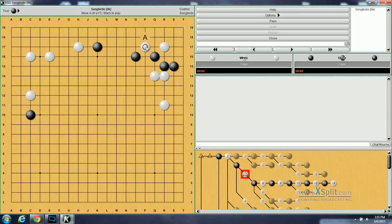So the more correct move is to go here, and this is problem number 128. Because after White goes here, Black will block here. And again, the question is: what's the continuation from here?